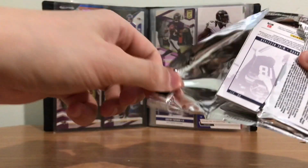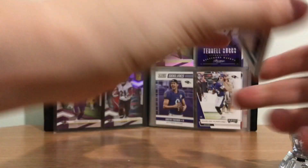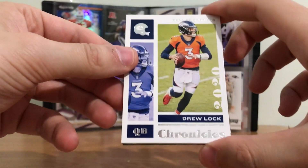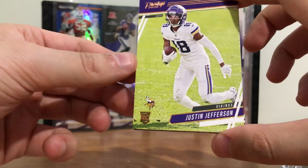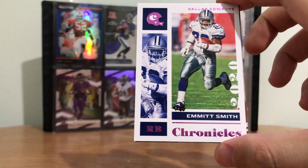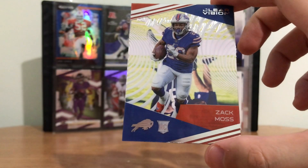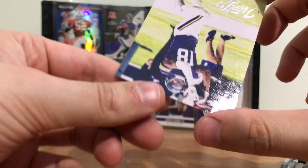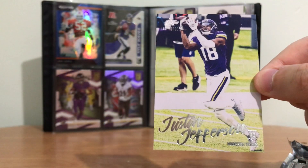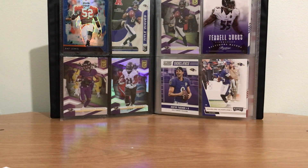One more pack, folks. Get your sleeved cards up, ready to show them. We've got a Drew Lock card. Justin Jefferson Prestige rookie — that's sleeveable, we'll sleeve that one. We've got an Emmett Smith pink. Another Zach Moss. And then a Justin Jefferson rookie insert. Okay, we are good to go, everything's fine. Let's sleeve — you got everything sleeved? Mm-hmm. Okay, so you can go ahead and show them what you got.